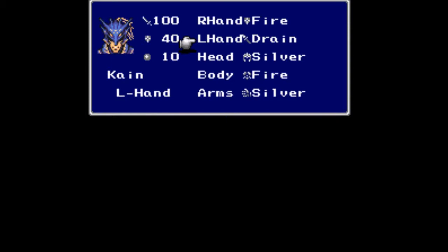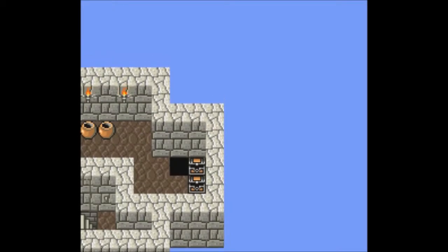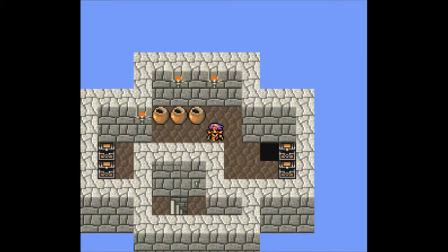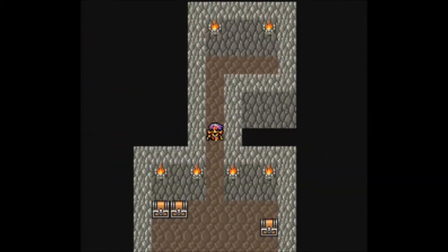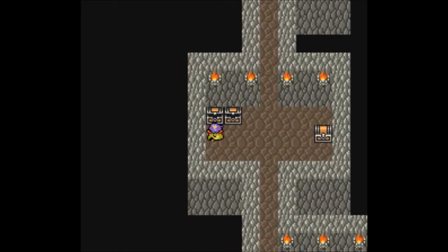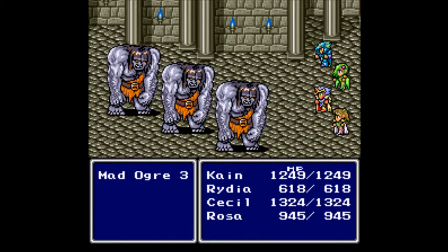With that done, we can equip Kain with his new fancy Drain Spear. It goes from attack of 91 up to 100, but his defense goes down by 5. Who cares? He's going to be healing. That's going to be awesome — works very similar to the Blood Sword in previous games. Let's drop down. No HP damage. Awesome. Let's grab the 800 gil and head down here to the basement, where we can find monsters — real monsters. Mad Ogres. I don't think we've seen Mad Ogres before.